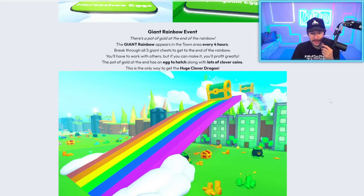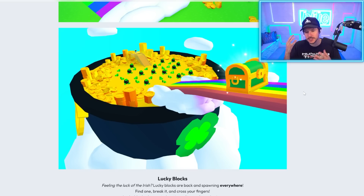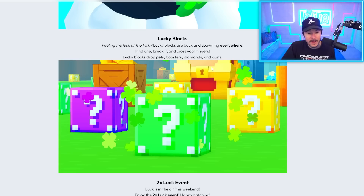What the heck is this? A giant rainbow event — there's a pot of gold at the end of the rainbow. The giant rainbow appears in town every four hours. Break through all five giant chests. That is crazy. I like that they went above and beyond with this themed event update. I like it because all the events are typically the same — just a reskinned area with an egg and maybe a small quest — but this is a lot different.